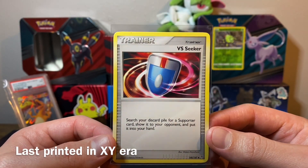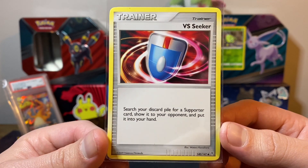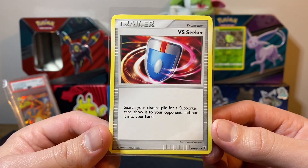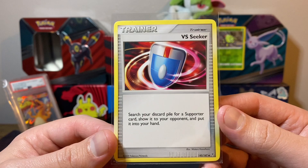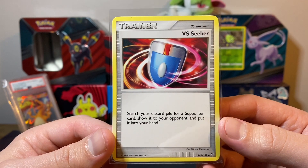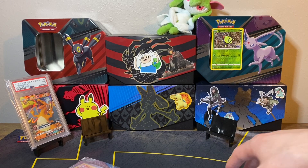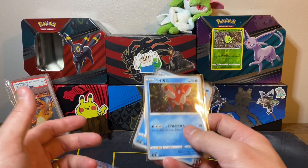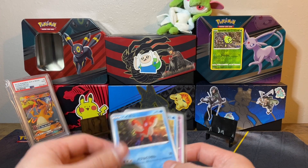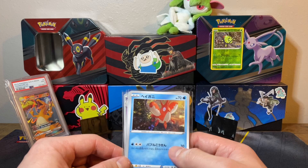I'm not even sure it was used at all during the Sword and Shield era, and I'm not sure if it'll get reprinted within Scarlet and Violet, but this is a really good item card. It says just Trainer — search your discard pile for a supporter card, show it to your opponent, and put it into your hand. Imagine how much freedom that would give you: supporter cards you've already used can go right back into your hand. If you can use more Versus Seekers instead of putting more of them in your deck, that just allows for a lot of flexibility.